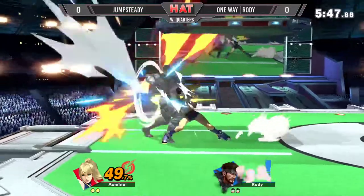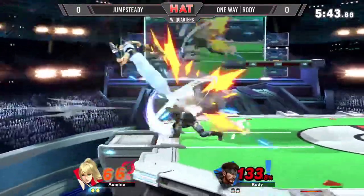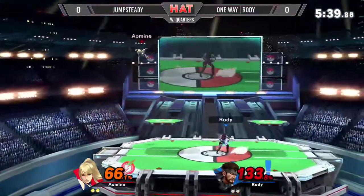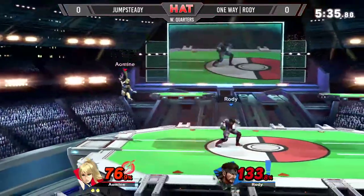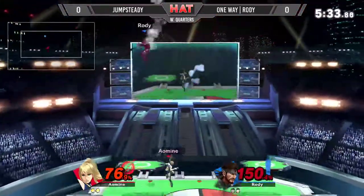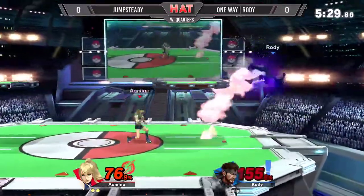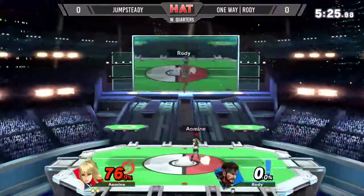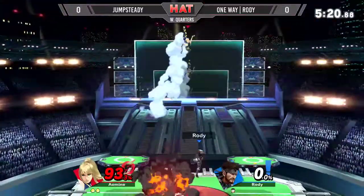Tried to read that roll with the side B, but a little bit slow on it. The side B has a lot of startup on that move. Rhodey's going to land with that neutral air dodge into the F-tilt. Now he has control. Jump Steady's going to jump into the grenade. Something a lot of people do is they jump and then land in the same spot they started. I respect that C4. He's going to take that stock off the air dodge in with that Dair. Good read from Jump Steady — he's going to take that second stock.